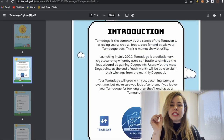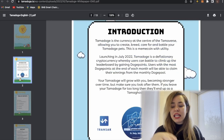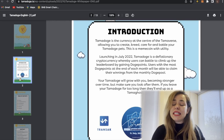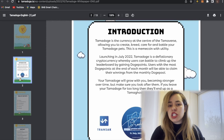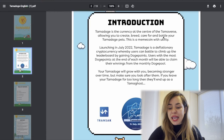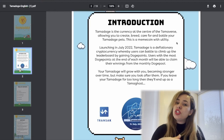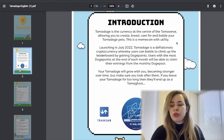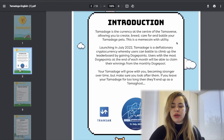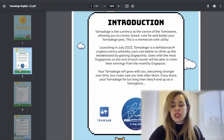Here's a little introduction to the project according to the team behind it. Tamadoge is the currency at the center of the Tamaverse. The Tamaverse is a work in progress — not available yet — but the team is working on it, allowing you to create, breed, care for, and battle your Tamadoge pets. Those pets are these NFTs which are already available on OpenSea. This meme coin with utility launched in July 2022.